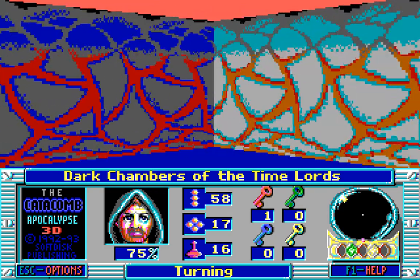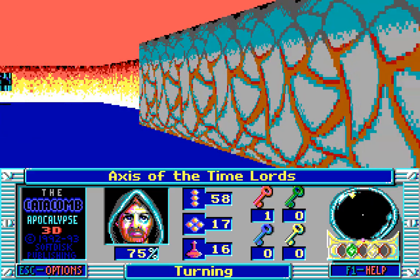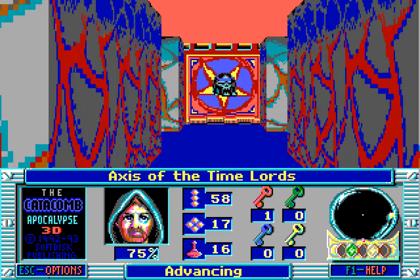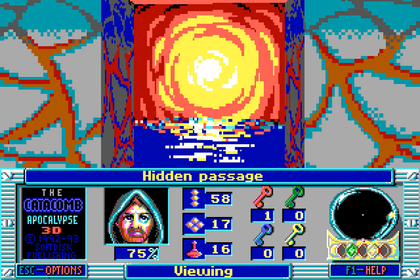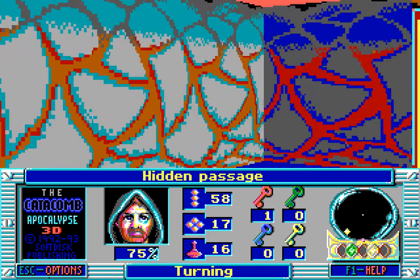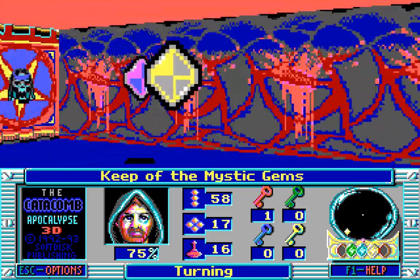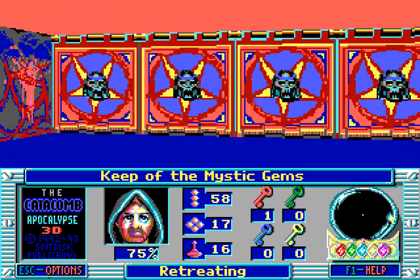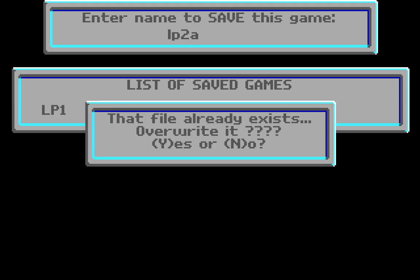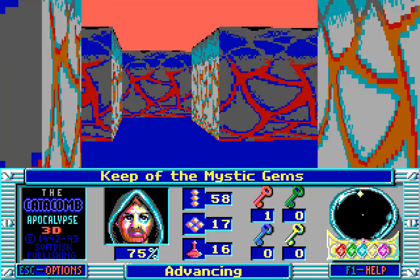These are the dark chambers of the Time Lords. Makes you wonder if Nemesis is pretending to be the Time Lords. We have an area full of fire and an area full of water, and that there I imagine is a secret area — let's find out! There are lots of gems in here! We shall grab all of them — the Keep of the Mystic Gems! Which means now we have every single gem that we need, which is very handy. There appear to be no secrets here whatsoever, but having all the gems certainly helps.